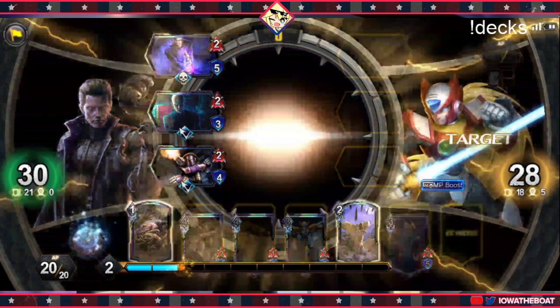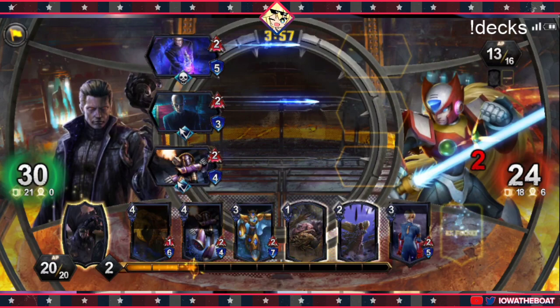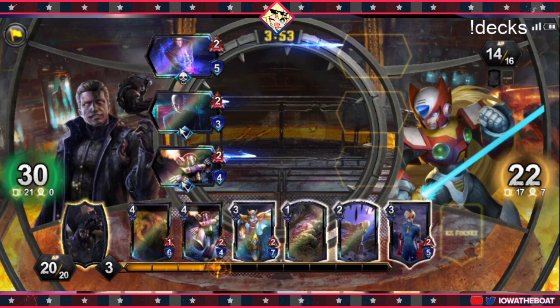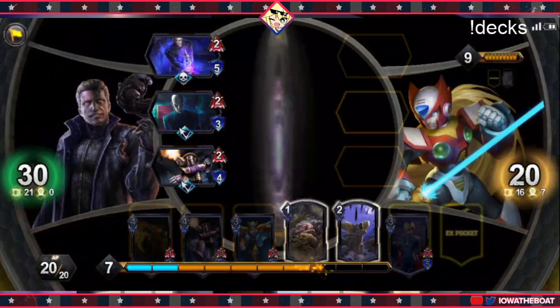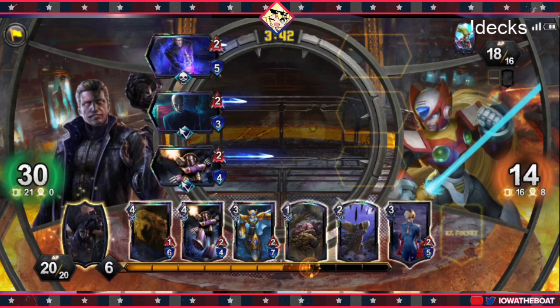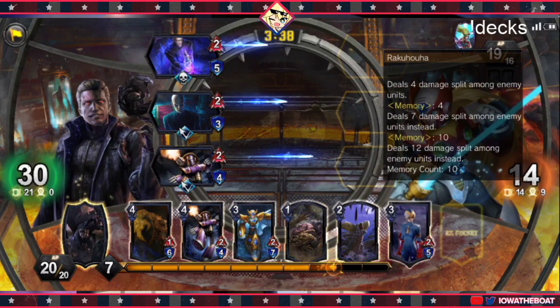This guy's at 6 memory, so the magic number is 10 and 15. You can click on him to check how much memory he has. When he has 10, that means he can play the Legendary Zero. When he's at 15, that means he can play X-Hunters, which means you pretty much lose. Because I drew into the Murder Spikes, I can hide behind this and push out as much pressure as possible — that's why I flood my board. He's going to pop his Hero Art because he's at 10 now.